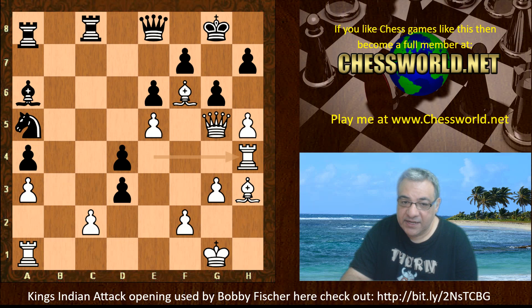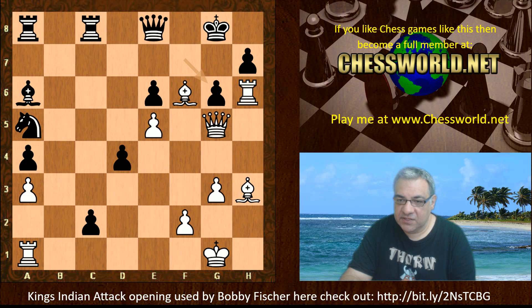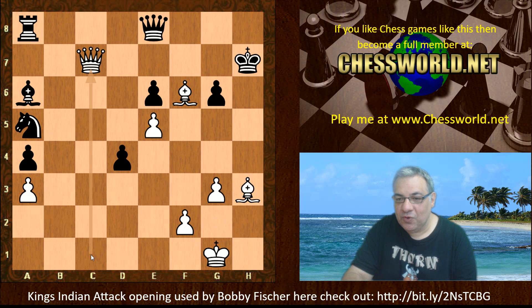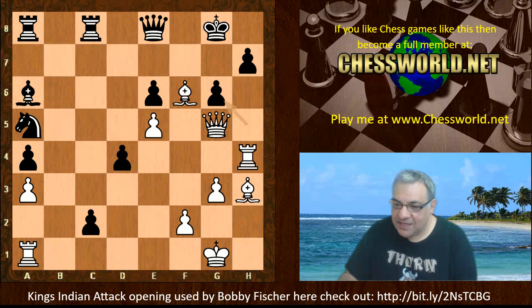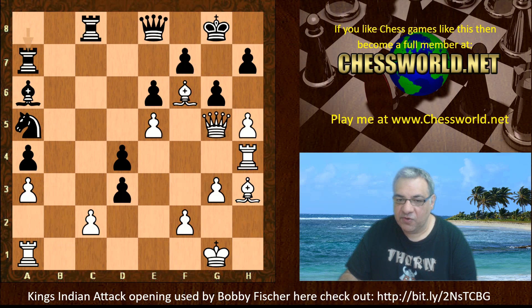White plays Rook h4, going all in now. Rook a7 - if d-takes c2 then hg, hg, Rook h8 is checkmate. And if fg, can you see what white plays? Rook takes h7, and then regardless of what black is doing, that's a key check there. Even taking black's pawn and still achieving checkmate. If King takes, there are all-check sequences leading to checkmate.